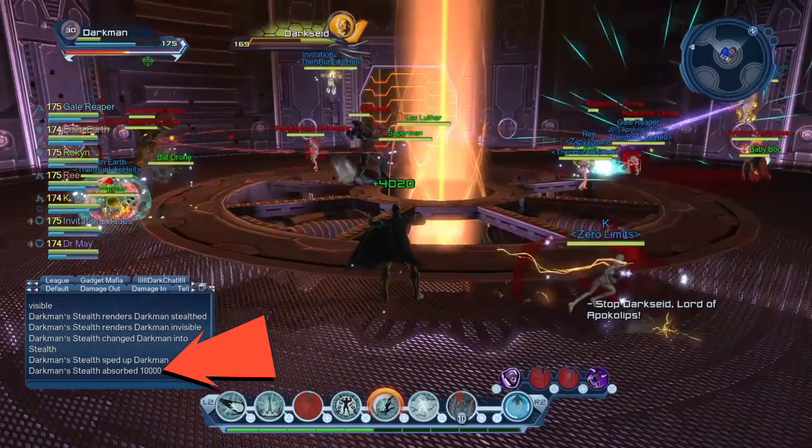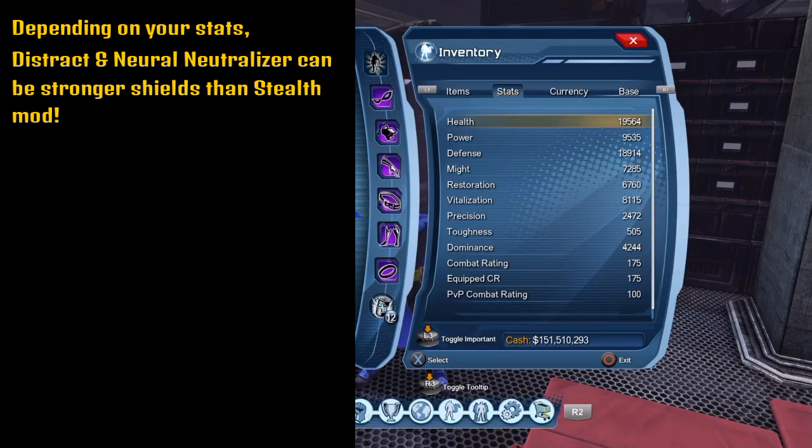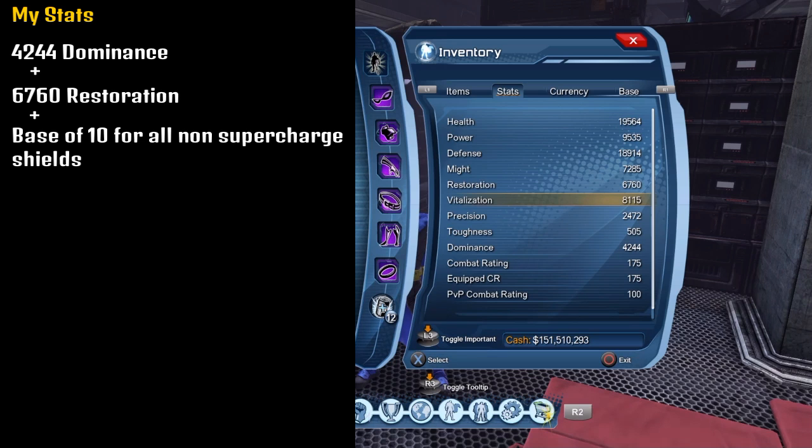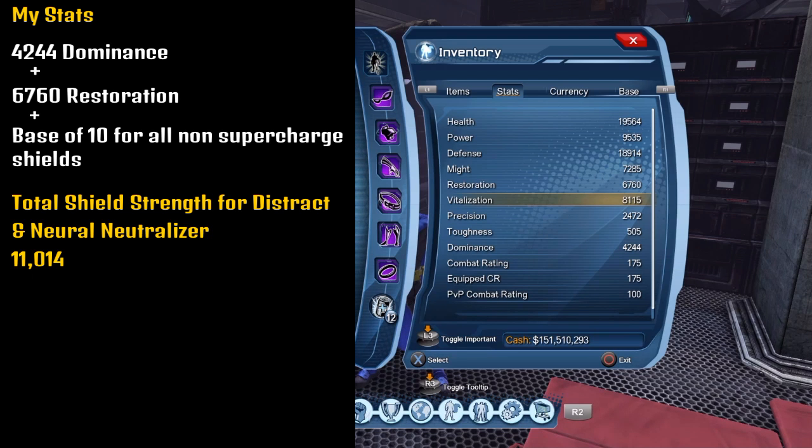Depending on your stats, Distract and Neural Neutralizer are actually stronger shields than stealth. Look at my stats — I have 42-44 Dominance and 67-60 Restoration. Of course you have to add the base of 10, which is the standard for all shields that are not supercharges, and my total shield strength goes up to 11,014.